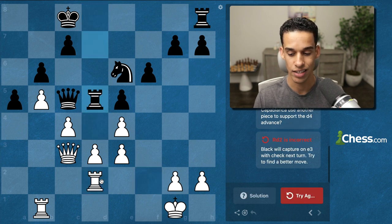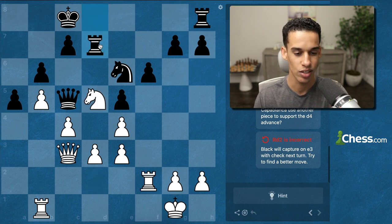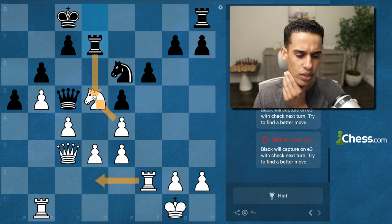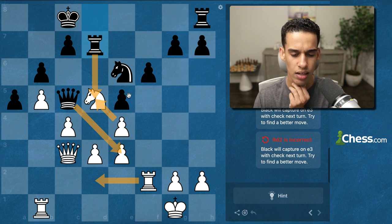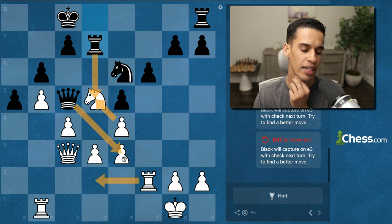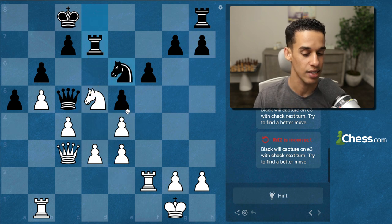Then how did Capablanca use another piece to support d4? Rook d2 is incorrect — Black will capture, and we can't take back because the queen is hanging. After Rook takes and Rook d5, pawn takes, Queen e3 — they simply get the pawn, get the knight centralized, and we lose the attack. That's the reason Rook d2 is not the move.